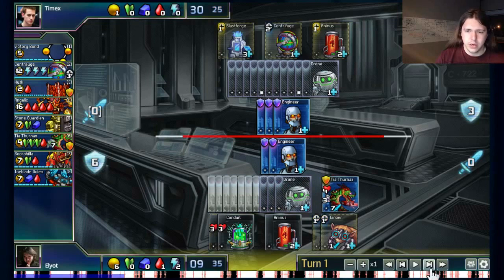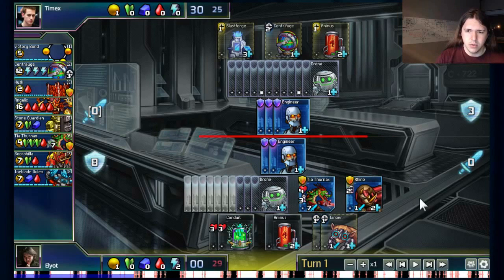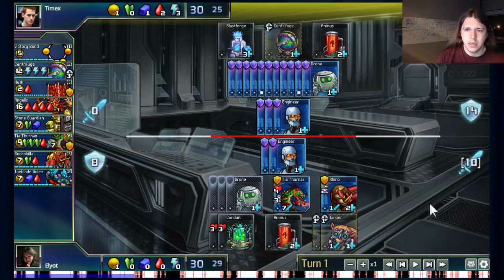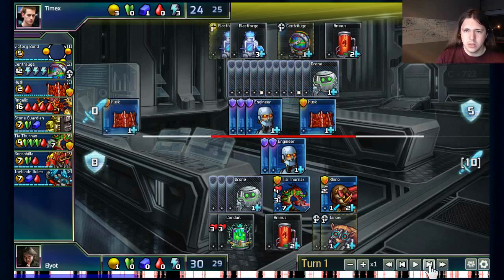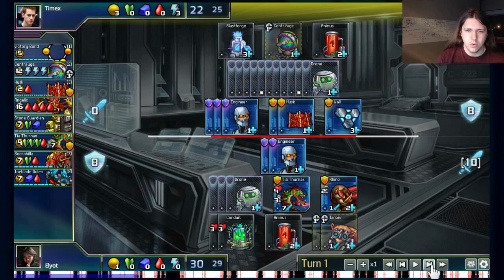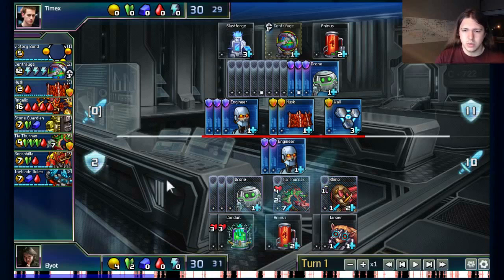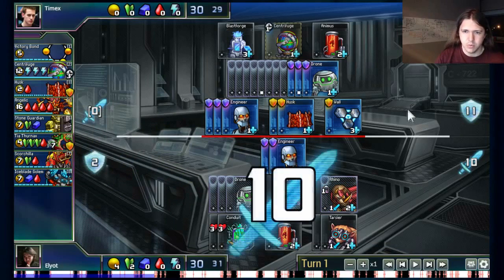I did go for the Thernax, and with some red left over I made a Rhino also. Because the Thernax forces me to sac 7 drones to buy it, I only have 3 drones left — it's kind of crazy. So I have this massive attack, threatening 10 damage to Mike. His Centrifuge isn't ready yet, and he has to somehow pull together a defense. He holds back 3 drones just so his wall stays alive — generally a good idea to defend for 1 more than your opponent's attacking for. I attacked with everything and didn't buy anything, saving resources to get a Scorchilla or something else to put more pressure on Mike.